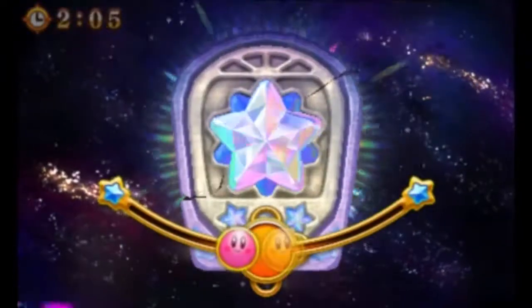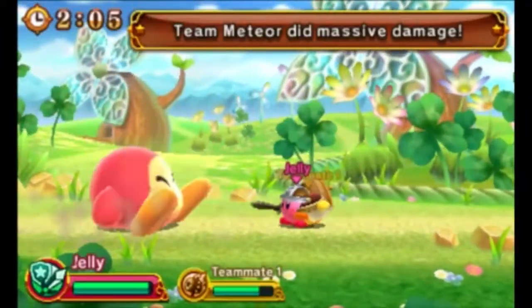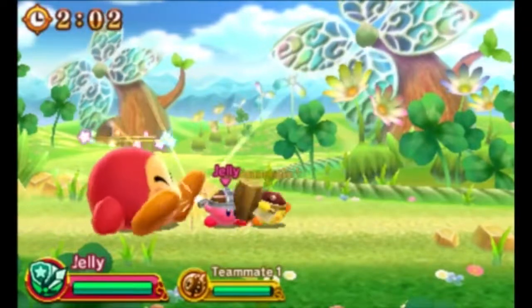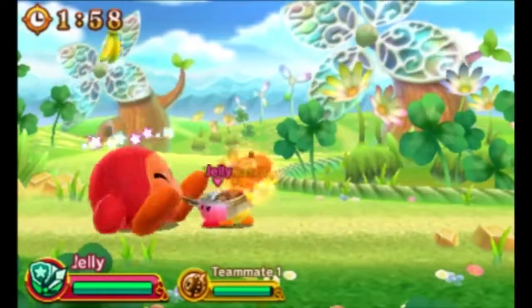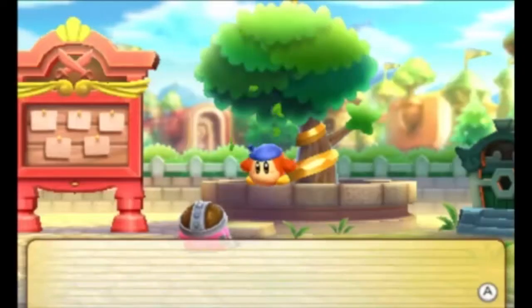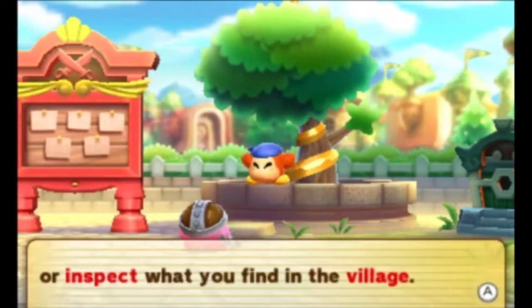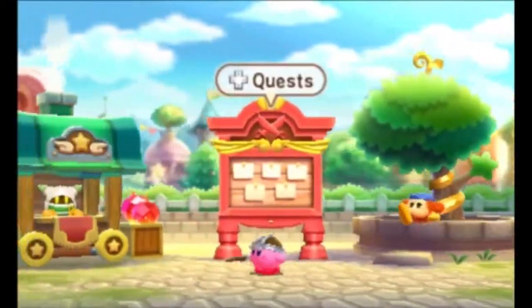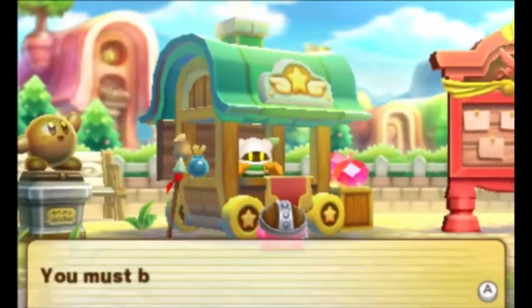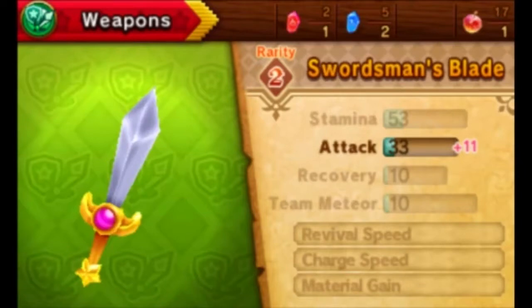One fun little mechanic are these power tablets which spawn in fragments during a fight. If you collect them, you and your team of Kirbys will perform that powerful attack. Like most other freemium style games, including Pokemon Shuffle for example, there's a real time countdown to refill your vigor, which is the stat currency used to go on more missions. This game has spot pass compatibility so you and your real life friends can sync up your games.